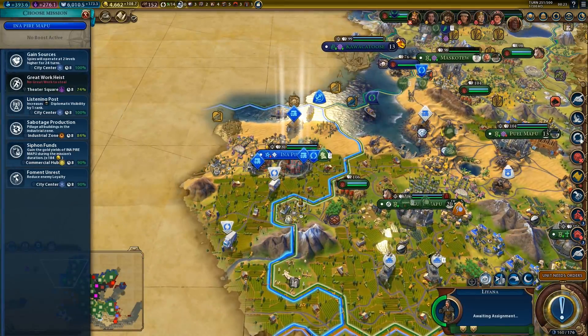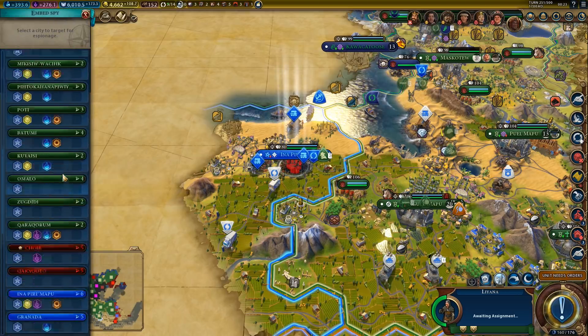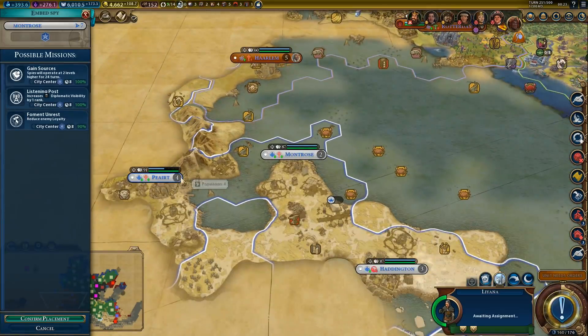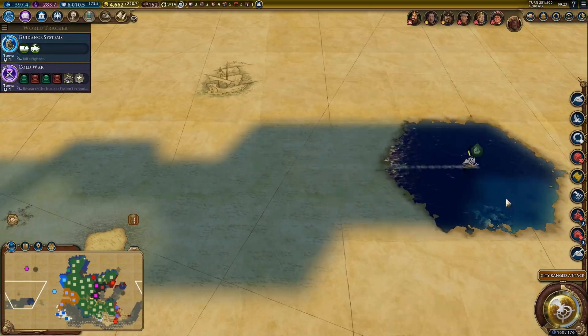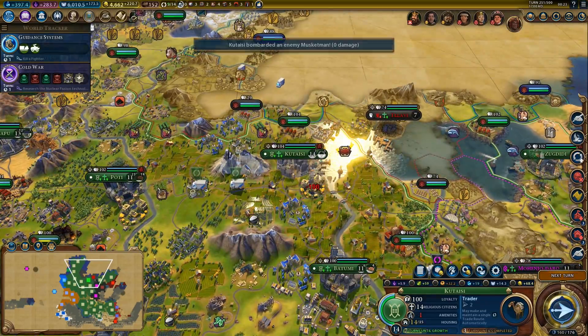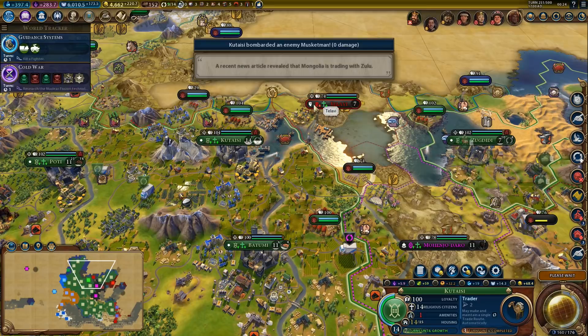As for the spy — we don't need him in here anymore. Let's move to a different city. These are all kind of small cities, but we can move over there. Still city bombardment — oh yeah, that's a free city right now. Not going to bother attacking that — it might just flip to us anyway.